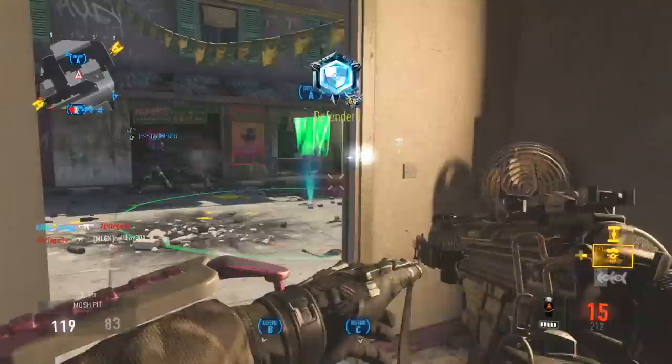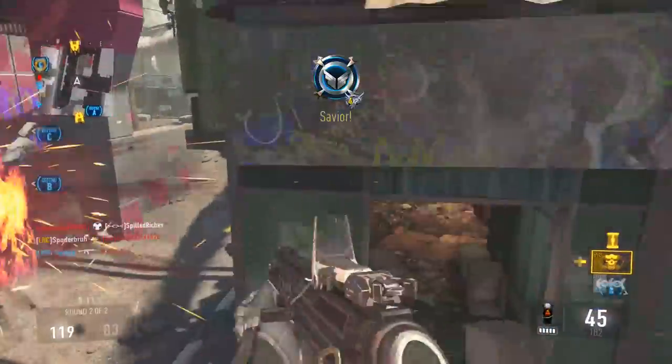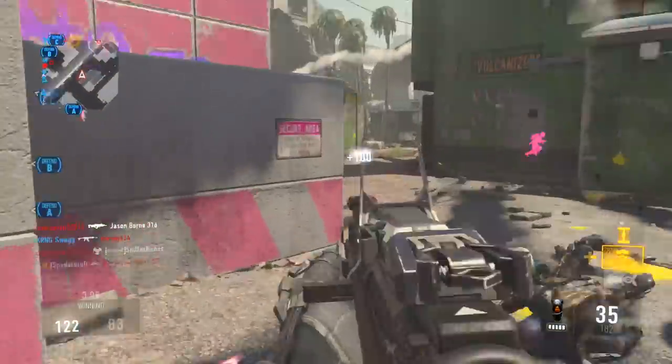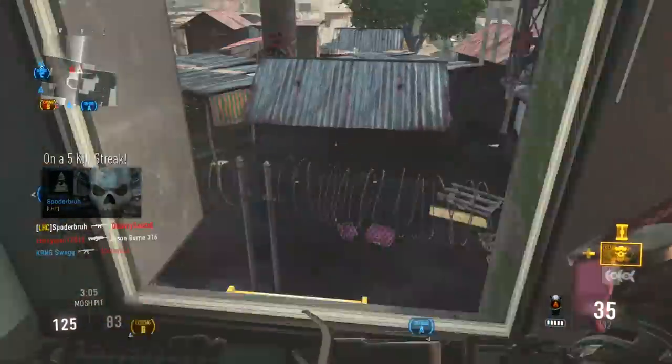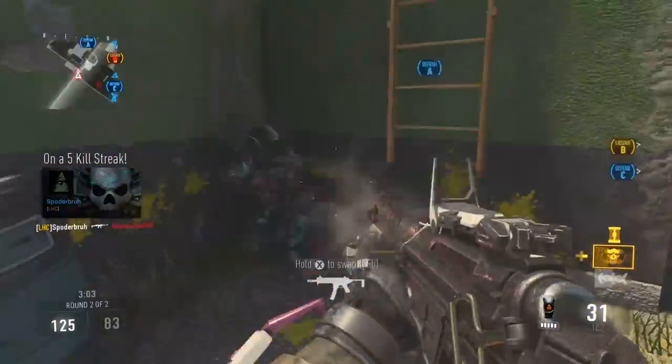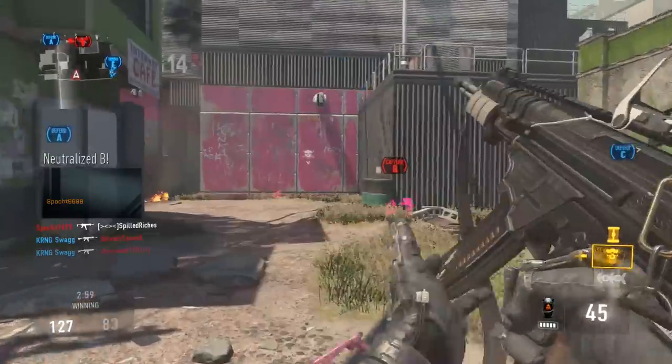When I threw this on, I just see throughout the gameplay — I literally two-shot kids. You guys have to try this class setup out, you have to try this gun out. I go 109-2, non-lethal, with no streaks, and I get a double DNA bomb.